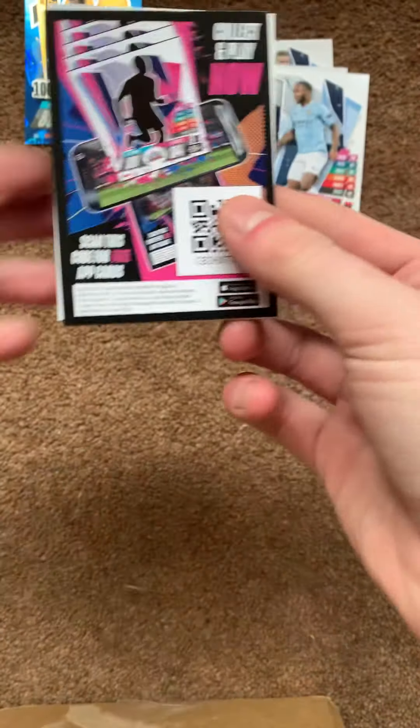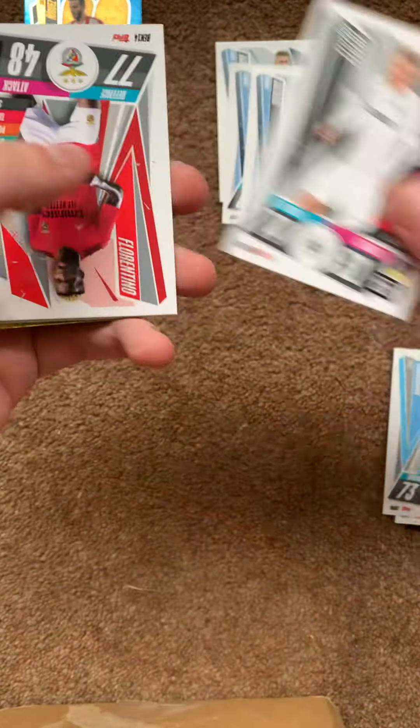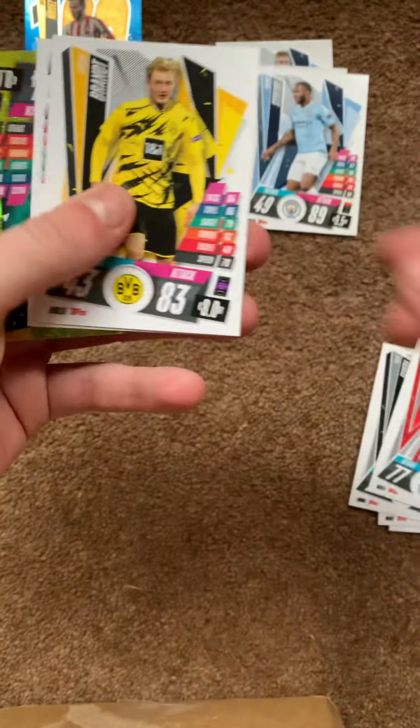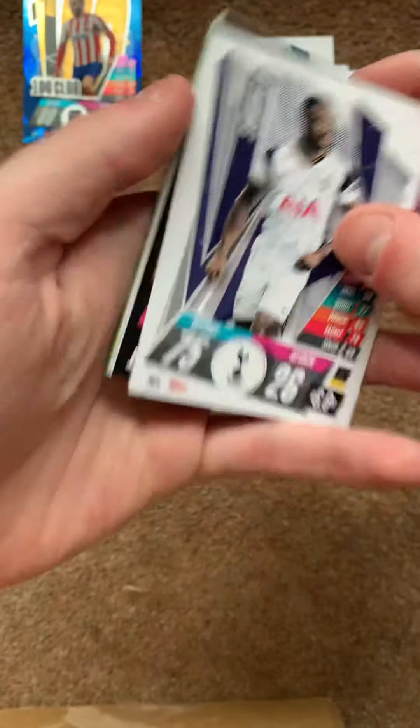De Bruyne — not sure whether I need him or not, don't think so, but we'll leave him there. Code card, Oliver Giroux, Retitsky, Ferratti, Jimenez, Curtis Jones, and Lewandowski.